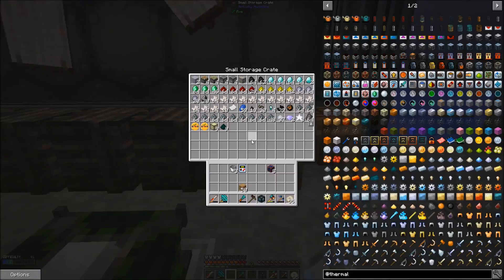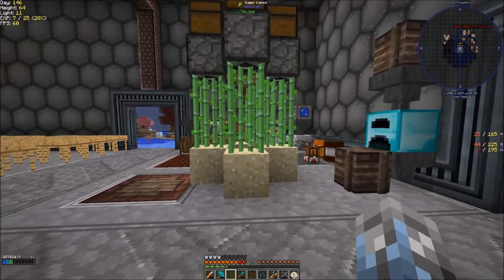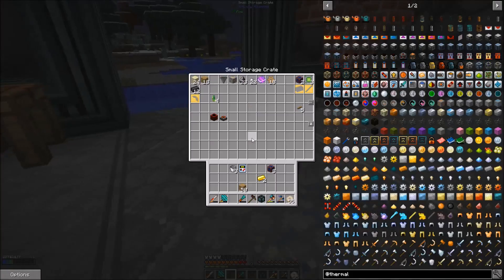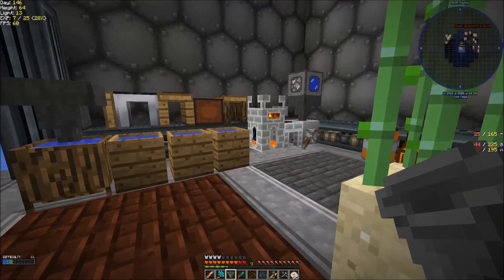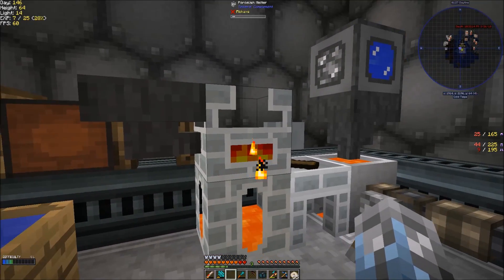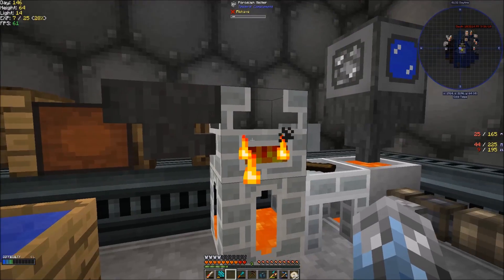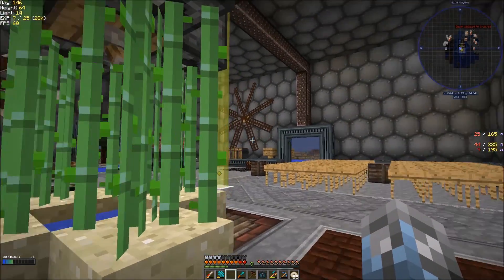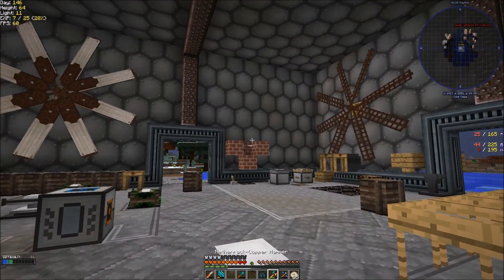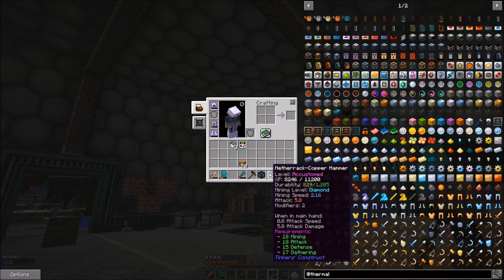We're going to probably put cobalt on the hammer, but I do need some gold. I hate that these chests are so disorganized. I had a hopper on there — forgot. So we'll go ahead and melt down this gold, get this stuff ready to go. We should be able to make a better hammer head and make the hammer mine faster, because it is uber slow.